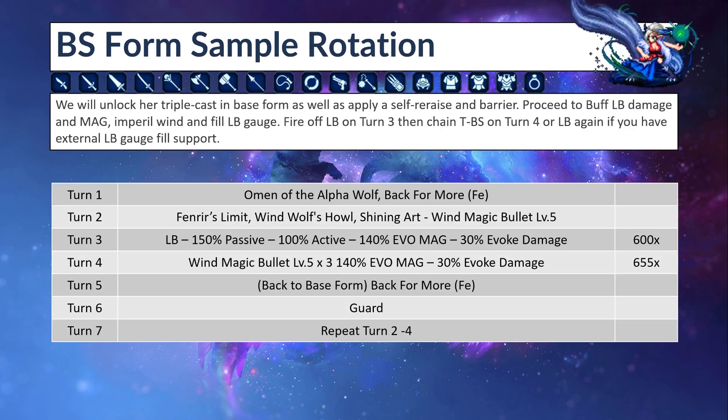Next is a sample rotation for her Brave Shift form. First turn: unlock her triple cast in base form using Omen of the Alpha Wolf — we're not going to shift turn one. We'll also apply a self re-raise and barrier because we have a spare action. Turn two: proceed to buff LB damage using Fenrir's Limit, buff mag with Wind Wolf's Howl, fill her LB gauge, and use the last remaining action to deal some damage with Wind Magic Bullet.